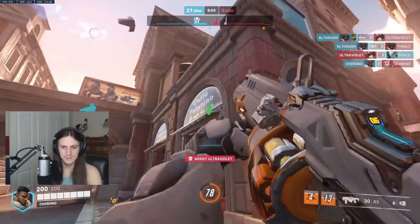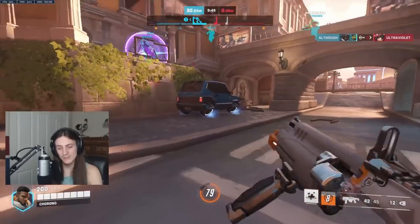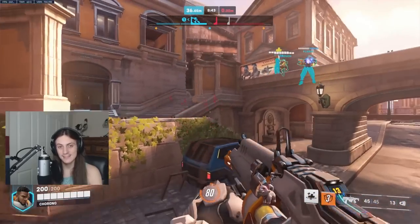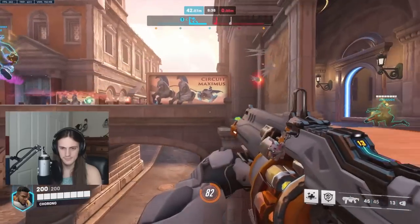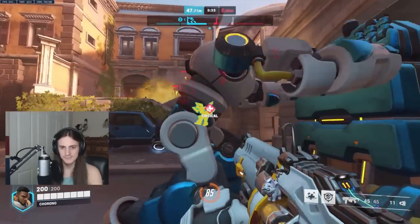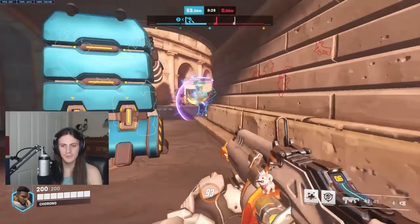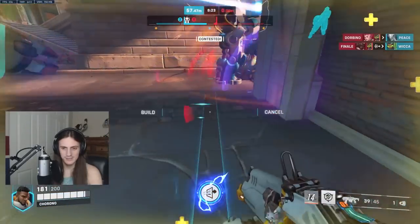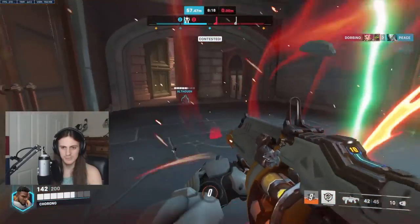Baptiste is very good at holding high grounds — not necessarily taking them aggressively since he's not a strong diver, but holding them. He gets a lot of value from high grounds because he can access them, drop from them, and jump back up. As the most immobile support, you're also going to frequently be pushing the payload a lot. Baptiste does get caught out a little bit underneath the payload sometimes, but that's usually what you'll end up doing — you have to learn how to support your teammates from that situation.